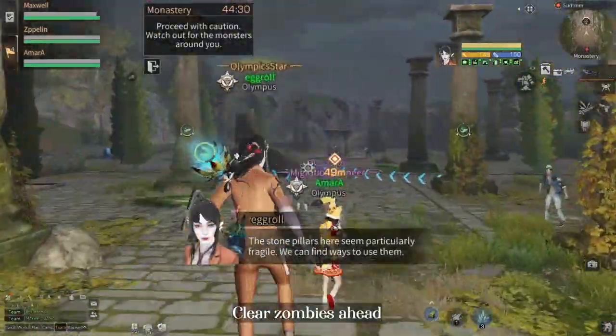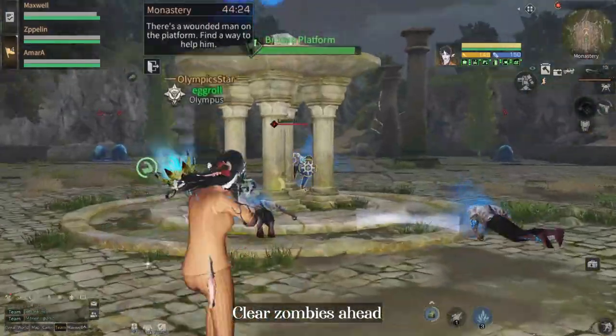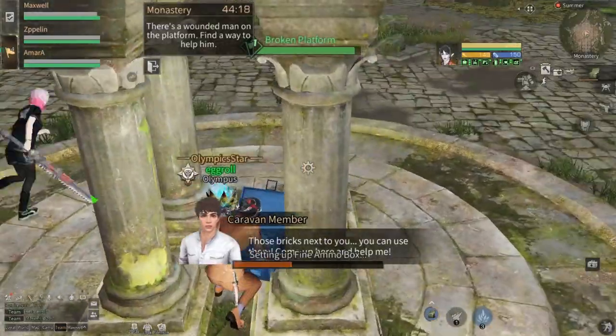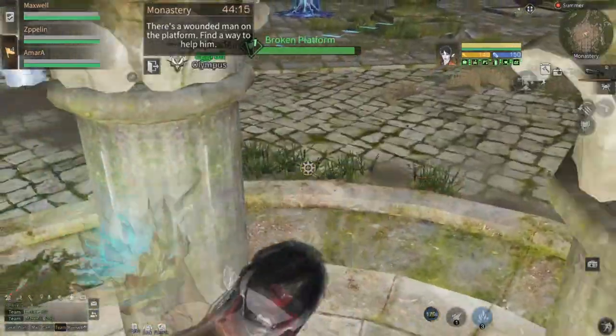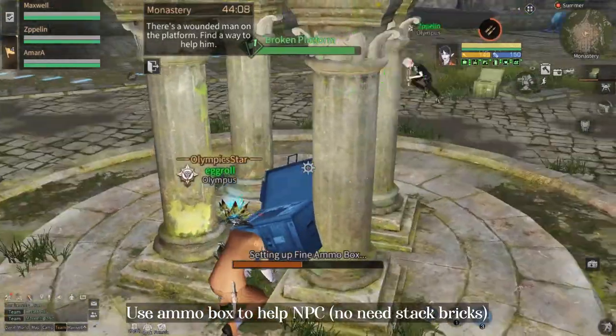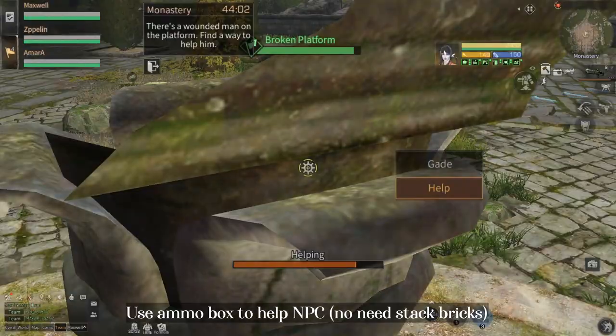Afterwards, continue clearing the zombies ahead. Over here you can just use the ammo box to help the NPC — you don't have to use the bricks. This will help you save time.